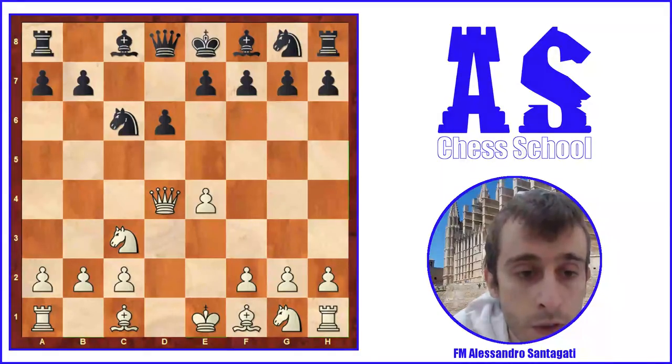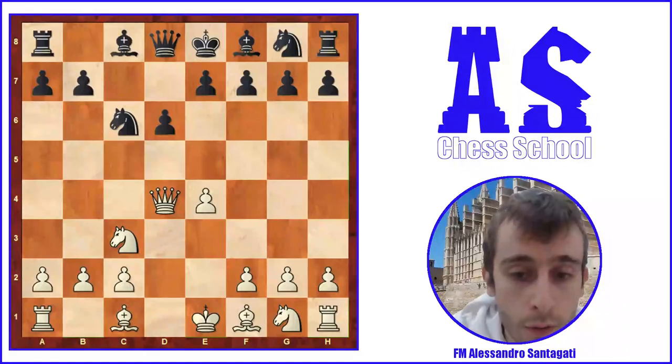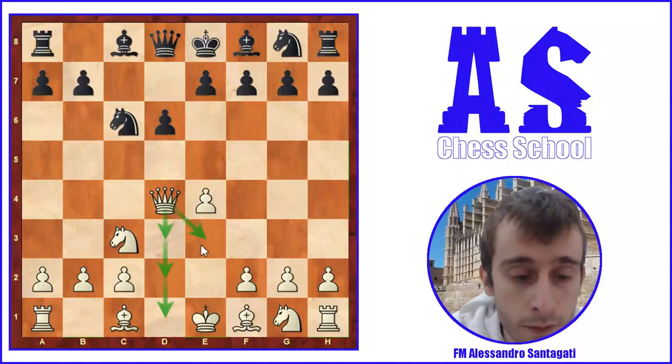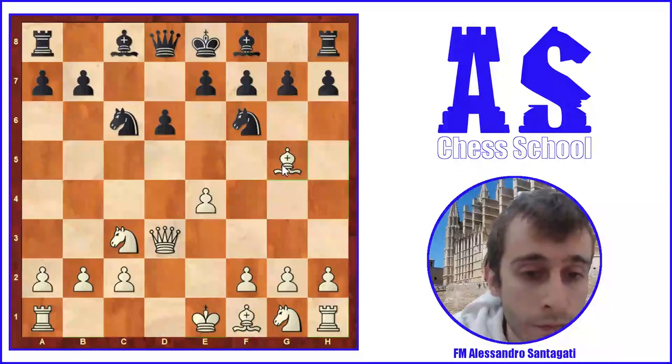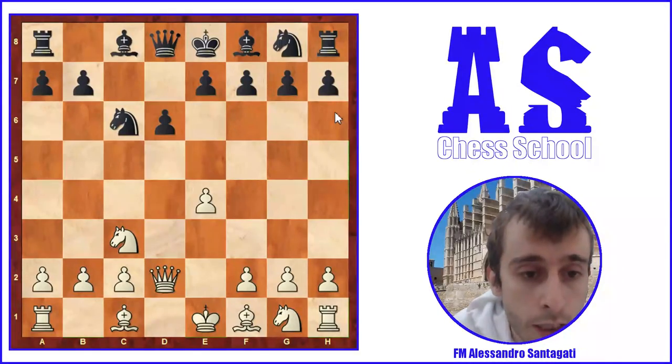After Nc6, White moves the queen away. The question is where the queen should go — in theory, the queen can go to d3, d2, d1, or e3, depending on the plan. In the opening theory it's very common to play Qd3, with the idea of developing the bishop along this diagonal. For example, after Nf6 an idea could be Bg5. In this game, Carlsen played Qd2.